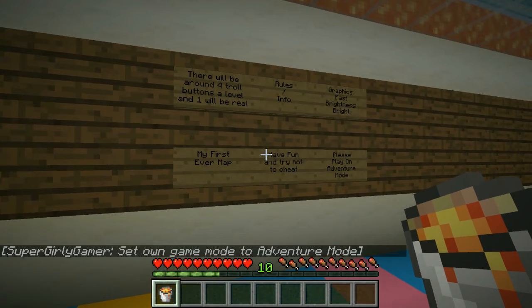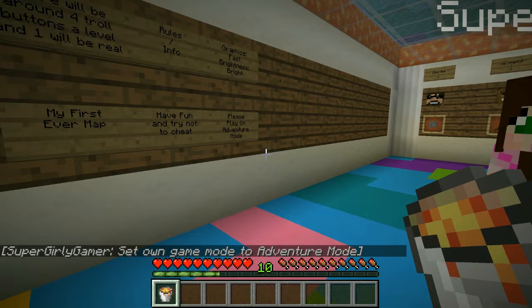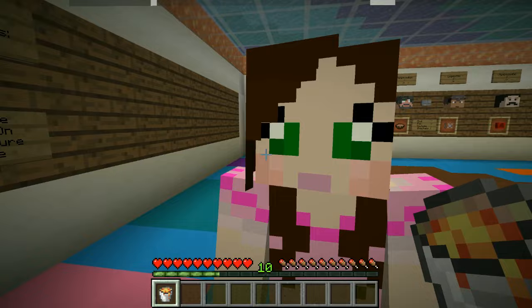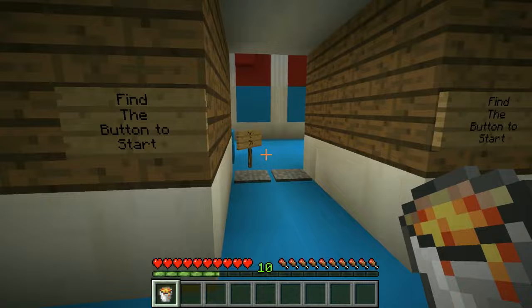It says the rules: graphics and brightness, first ever map, have fun and try not to cheat. That's gonna be tough. I do not ever cheat - not intentionally at least. I've seen you go fly through in creative. Please play on adventure mode, so we're both in that, and I think we're ready to go find the button to start.